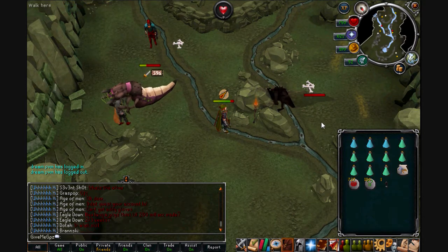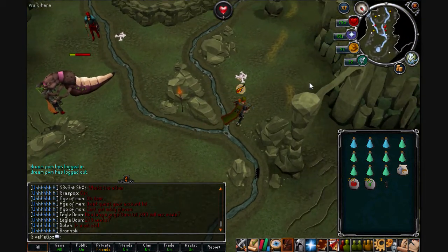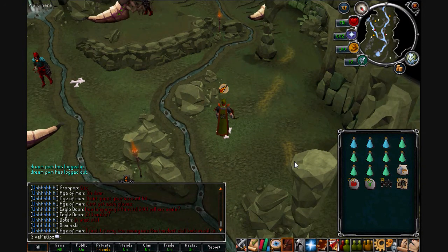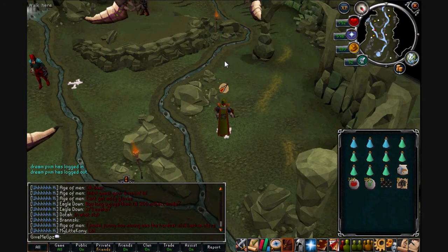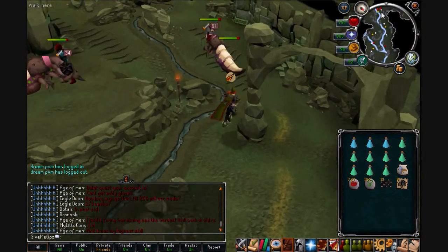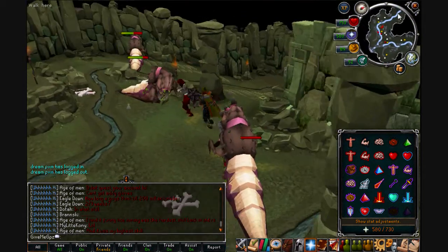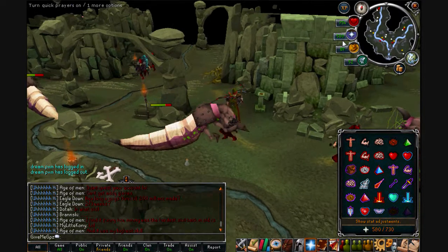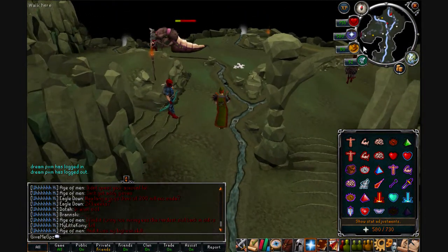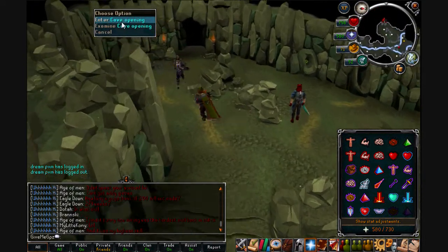The grot worm has just died and I got adamant ore. That's not one of the drops you'd alch, so you put it into your beast of burden and carry on. Progressing down the tunnels, the mature grot worms are consistent for quite a lot of the tunnels. On a low populated world you should easily find a free spot.